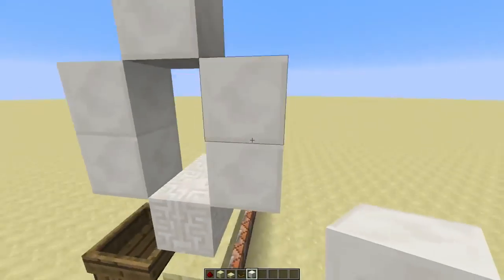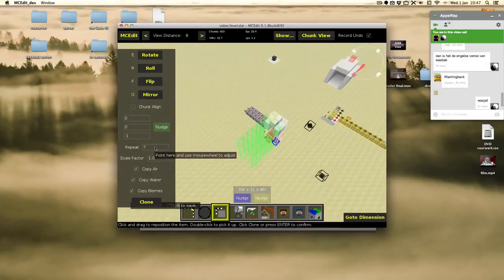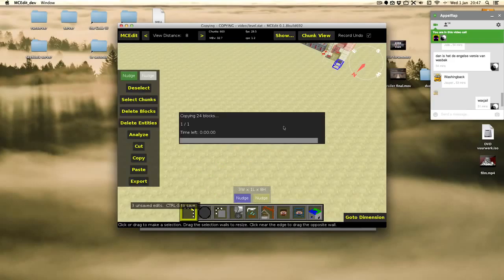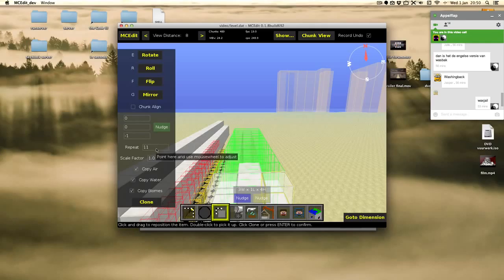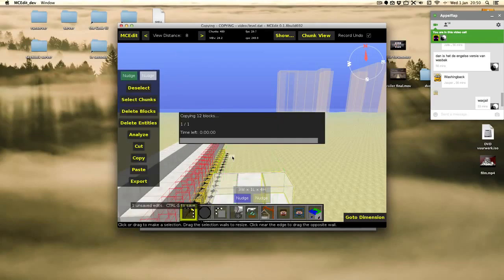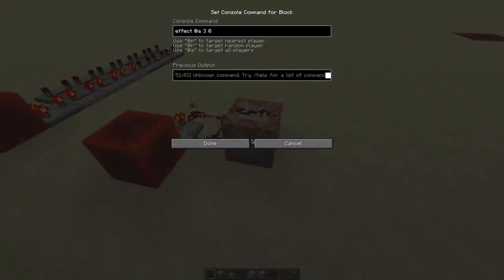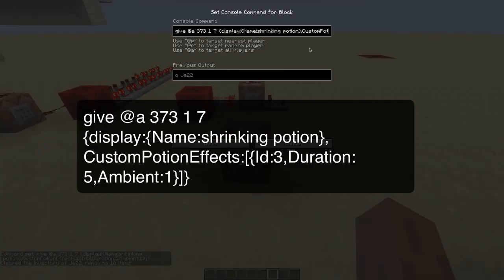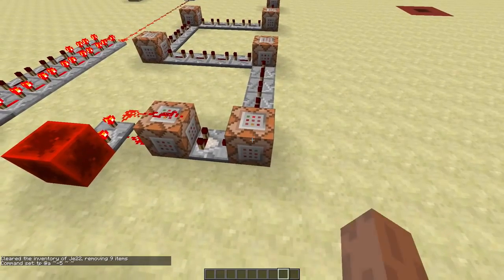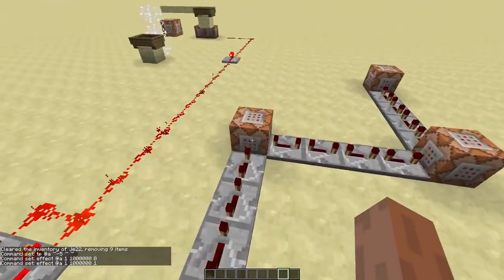Okay, so let's just build some blocks around it and clone this in MCEdit. Now we'll build the same thing but without the shrinking part, and we'll make a new clock. This removes the haste potion effect and detects that. To give a haste potion to someone, use this command. Once it's removed, it will teleport you relatively and give you speed potions. This causes your field of view to increase.